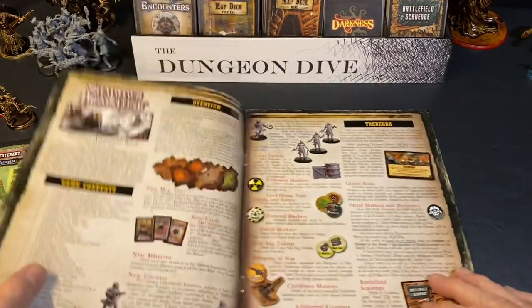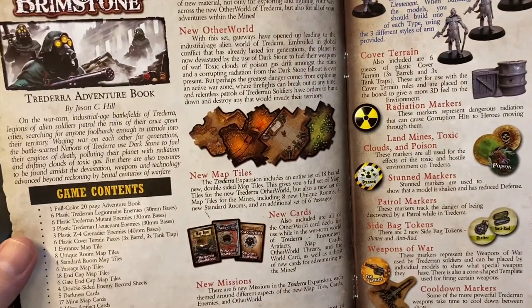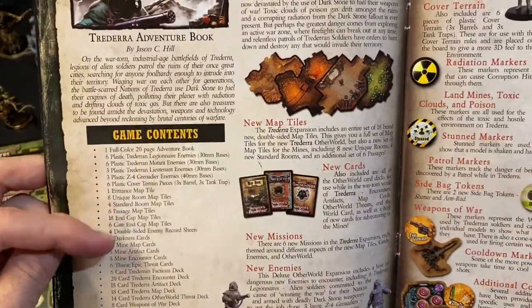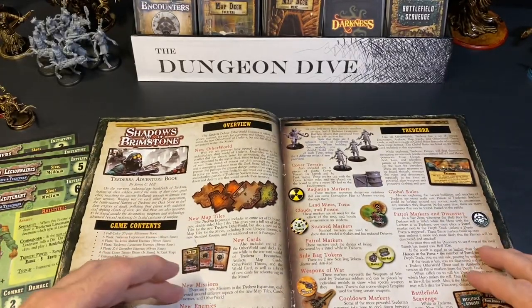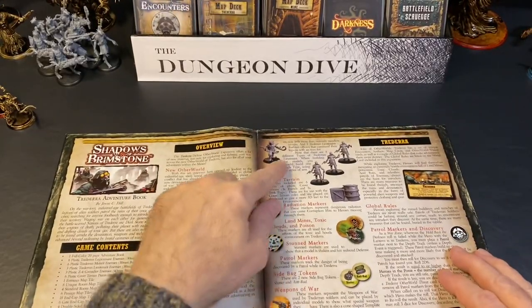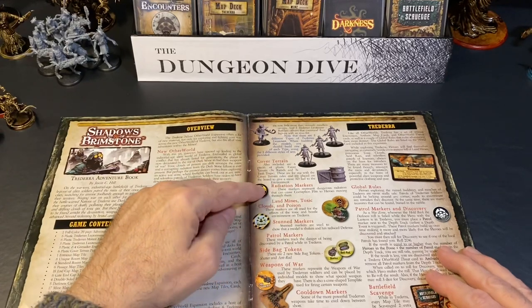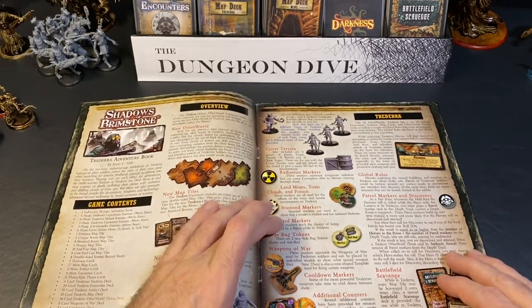Here we have our adventure and rule book going over all the details. We have a game contents overview, a look at the map tiles, six new missions, and four different enemies: the Traderan Lieutenant, the Traderan Legionnaires, the Traderan Mutants, and the Z4 Grenadiers. You also get cover models if you want to play with cover, radiation markers, landmines, toxic clouds, and poison.